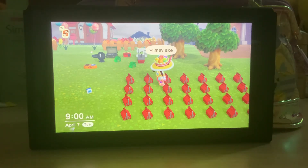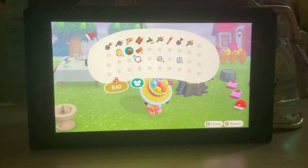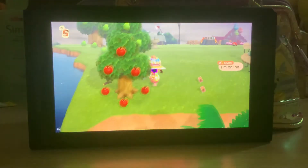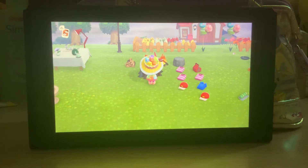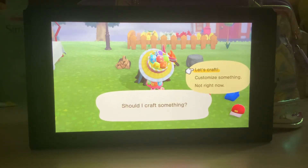Good morning guys! This episode is about how to maximize your tools. Maybe you already know the tips, maybe you don't. Flimsy tools will disappear after 40 uses — so this will be one count — and if you hit 40 times it will disappear. But before it disappears, maybe you've used it 35 times and then you go to your DIY workshop and turn it into a stone axe or a metal axe.